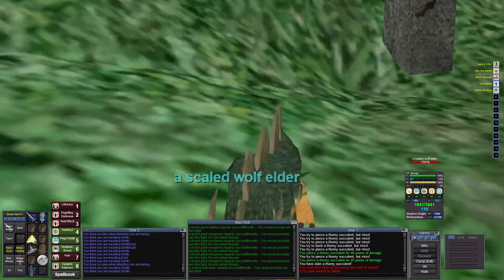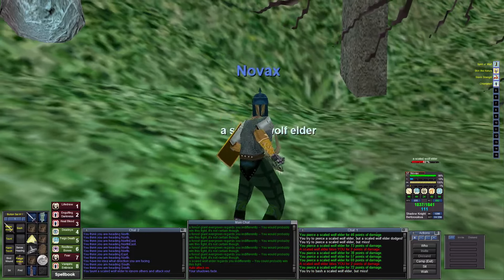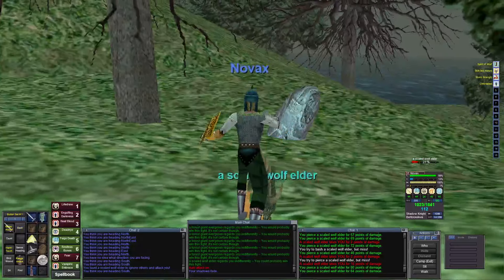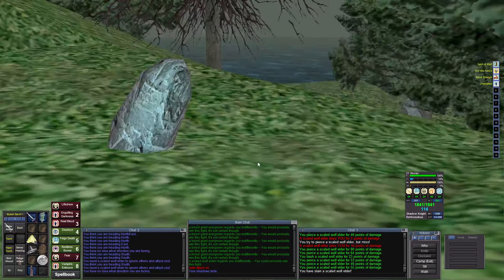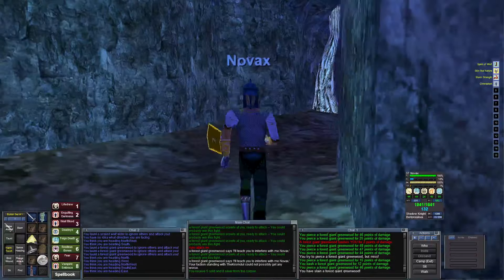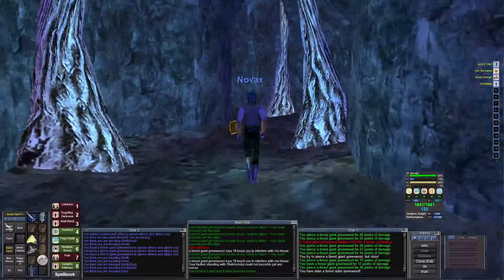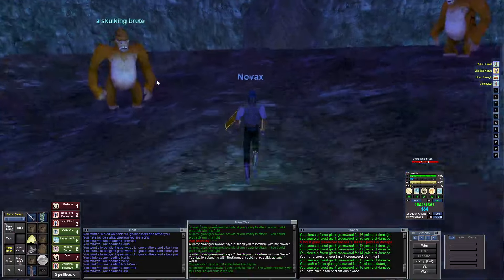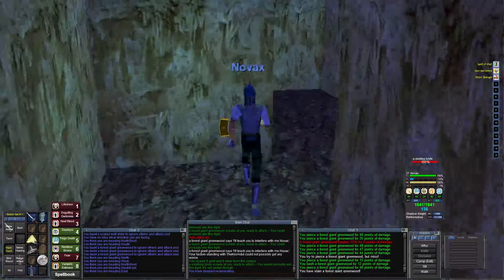Here again is a Scaled Wolf Elder — I've killed these several times and never got the magic shoes. Let's see if this will be the kill that finally gets those magic boots. For my XR monk solo self-found journey I did get magical boots but not off these guys. This is probably the fifth or sixth one I've killed, still nothing good. Anyways, proceeding forward — they're dark greens but still give XP. Zone line to Dalnir.